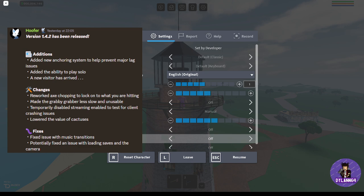Issues: added the ability to play solo. A new visitor has arrived... who's the visitor? We'll have to find out in a future video. Changes: reworked axe chopping to lock on to what you are hitting; made the grabber less slow and more usable.